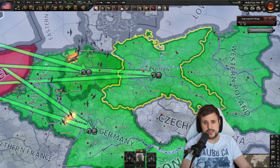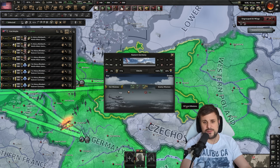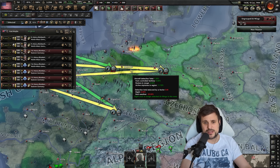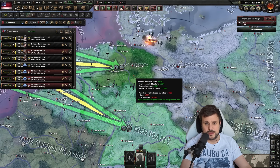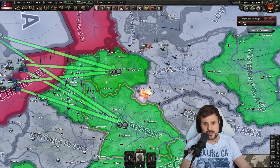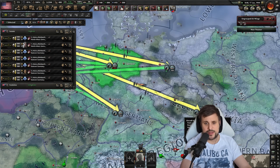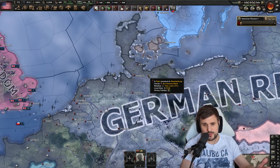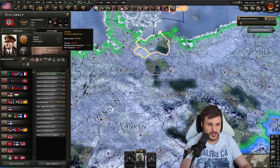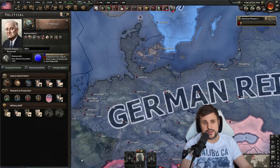Be aware that anti-air will slowly chew away your aircraft — you can see losses happening in eastern Germany even with no enemy aircraft, because there are anti-air bases there. If you want to minimize losses, just bomb western and northwestern Germany where there's no anti-air. The AI never builds anti-air so it's never going to be a problem. Losses here are minimal apart from a few accidents.